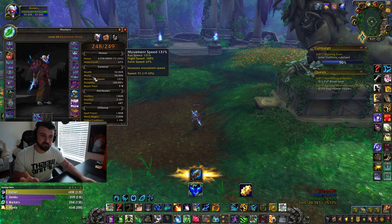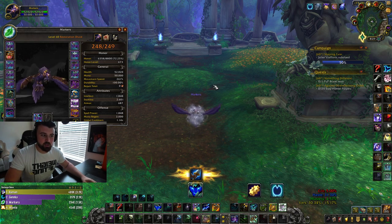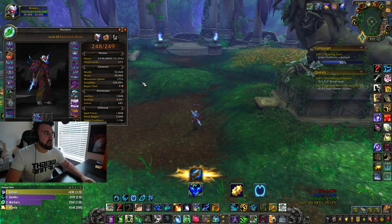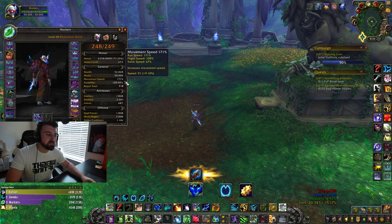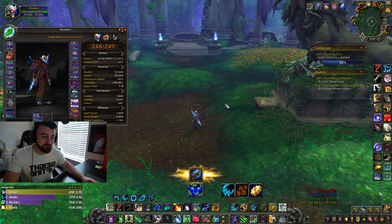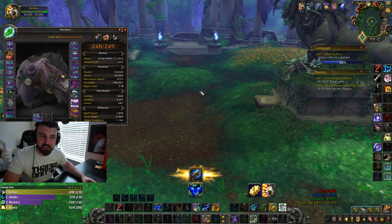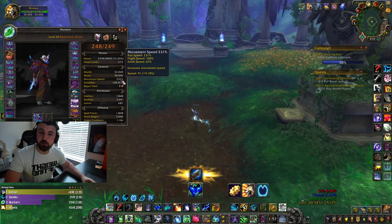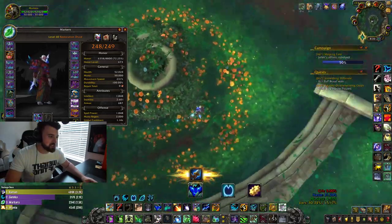So: 31% baseline movement speed. When I go in travel form, I'm moving at 71% movement speed. When I'm in cat form, I'm moving at 61% movement speed. And when I press Stampede Roar and then travel form, I'm running at 231%. So this is a rather hasty individual.